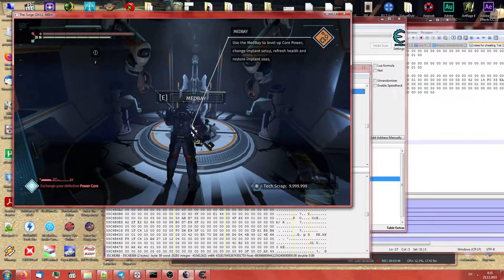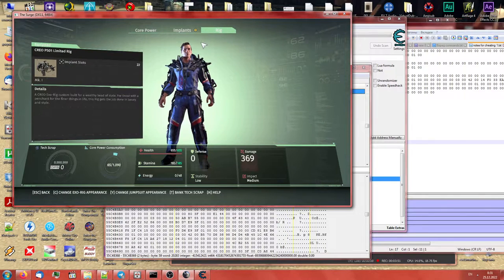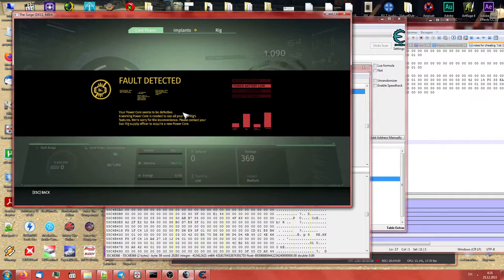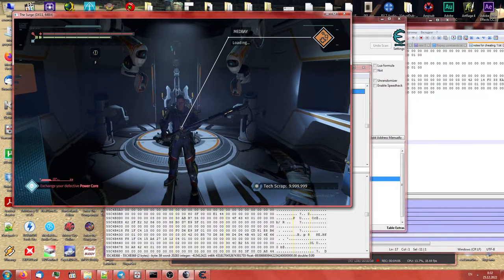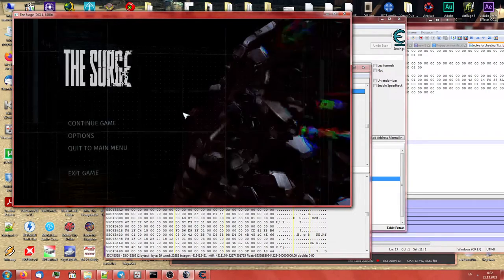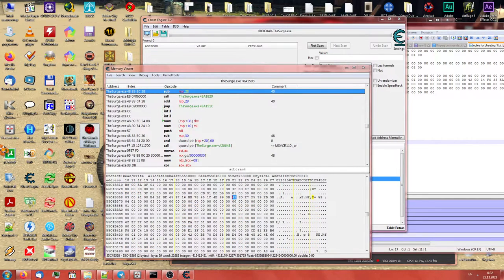Luckily all we need to do to fix all this is prompt the game to save. Let's do something — change the rig appearance, whatever. Oh yeah, now it's saved, I saw that white square in the corner of the screen. So once the game is saved, we exit the game and re-enter it.